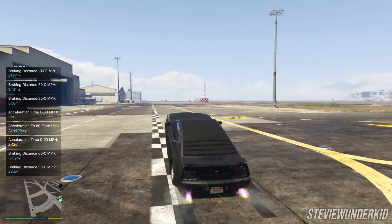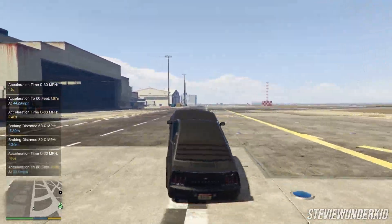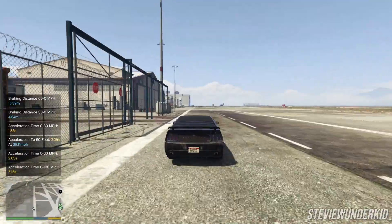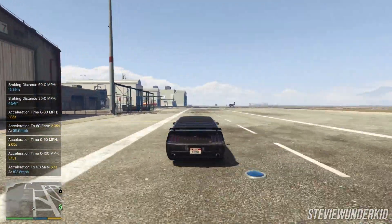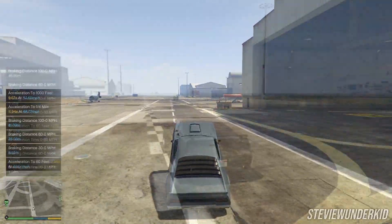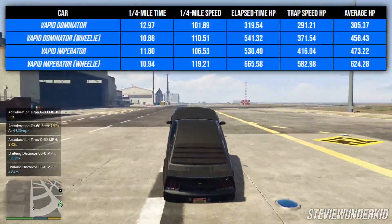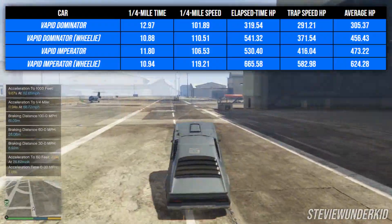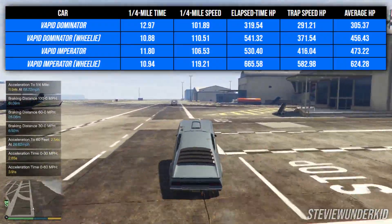The next factor I considered was the wheelie boost, which is actually utilized in all muscle cars and drag races. While I'm not the best at it, pulling off a decently long wheelie in both the Vapid Dominator and the Vapid Imperator increased effective horsepower by quite a lot. The Dominator, for example, jumped from 300 horsepower to just over 450 horsepower with the wheelie boost, and the Imperator's power also increased by a similar amount.